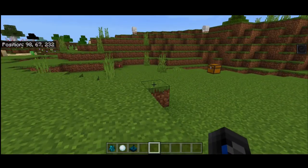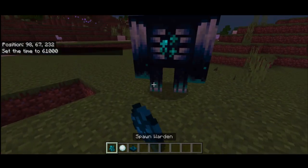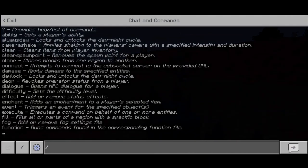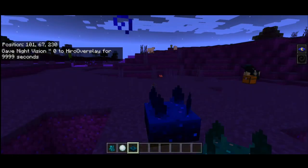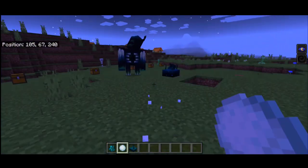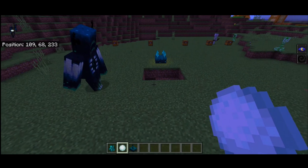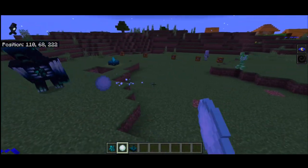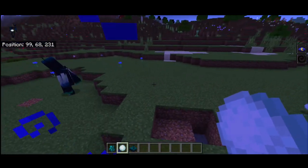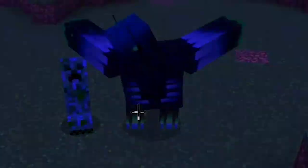We re-summon the Warden at nighttime and place the skulk sensor again. I give myself night vision and throw a snowball to the ground — and it works! The Warden actually approaches the sound using the skulk sensor, which is the one sensing for him. This is really cool. The Warden is likely blind — you can see no eyes, only its heart and its mouth.